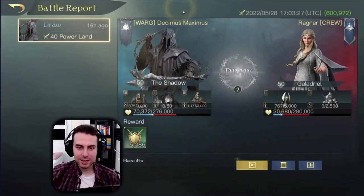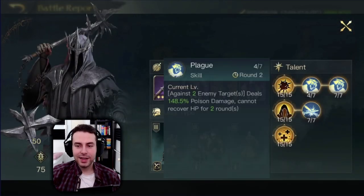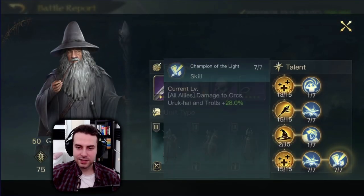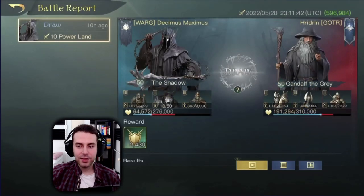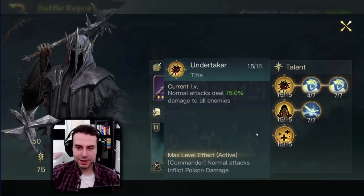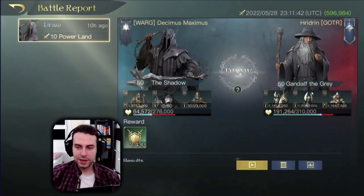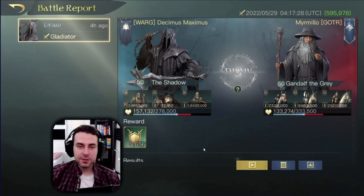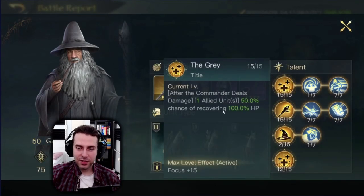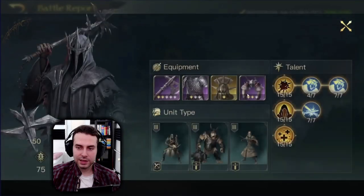Interestingly, once you get to fight characters like Galadriel who deal high focus damage, the Shadow can counter them if they don't choose High Alert. Galadriel here is relying on healing abilities — a great mistake against the Shadow because the Shadow's Plague shuts down healing. Then here we have a Gandalf with High Alert — exactly what I was talking about when I said the Shadow is weak against High Alert commanders. The only option there is to take one point out of Undertaker so normal attacks don't become elemental. In the final report, this Gandalf didn't select High Alert and is relying on a seal — which does him no good because we're shutting down that healing with Plague.